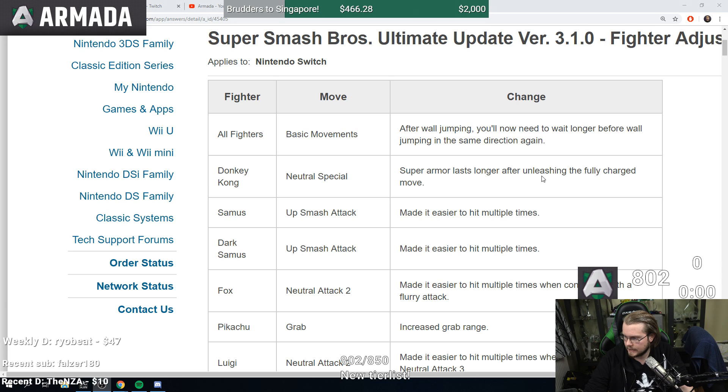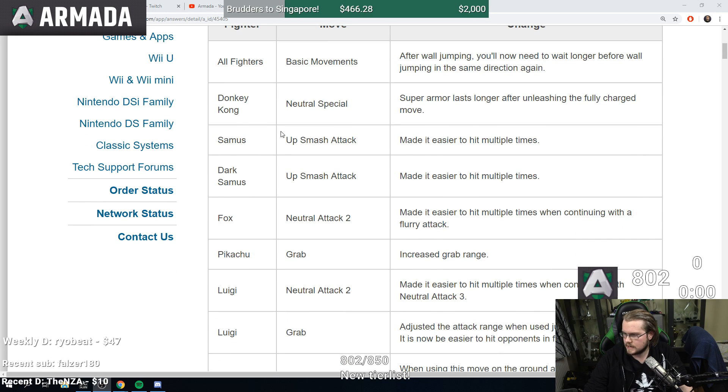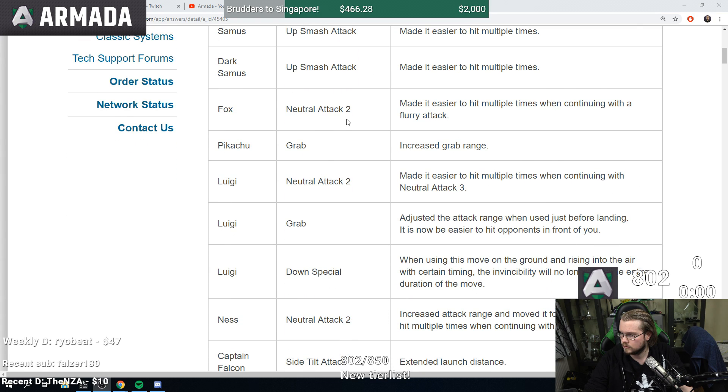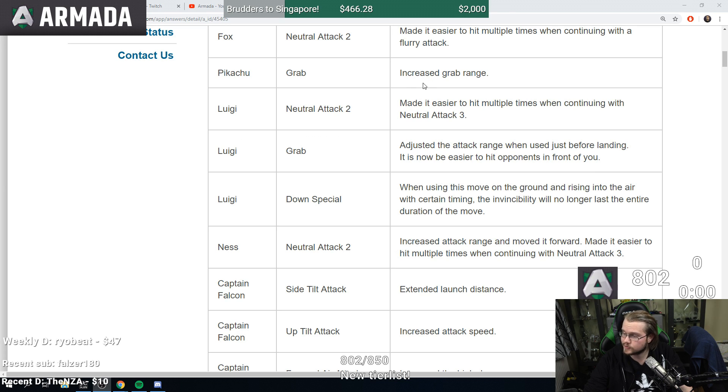A little bit more annoying but it's still okay. Samus up smash made it easier to hit multiple times, Dark Samus up smash same thing. So fixing multi-hit moves — actually many multi-hit moves in this game have the issue where they don't connect properly. Same thing here, made it easier to hit multiple times when continuing.